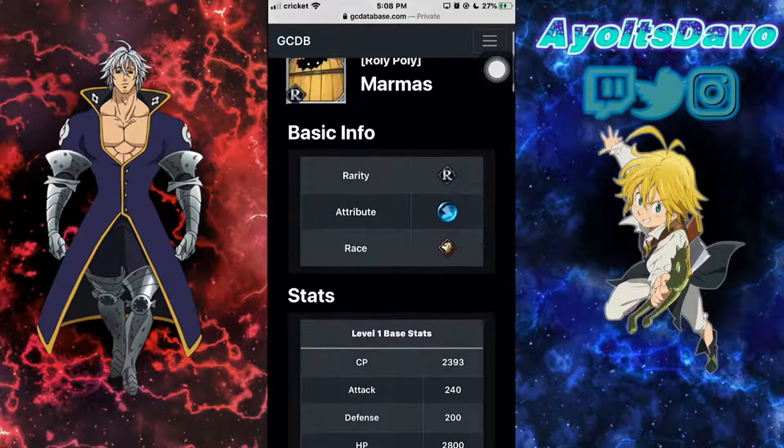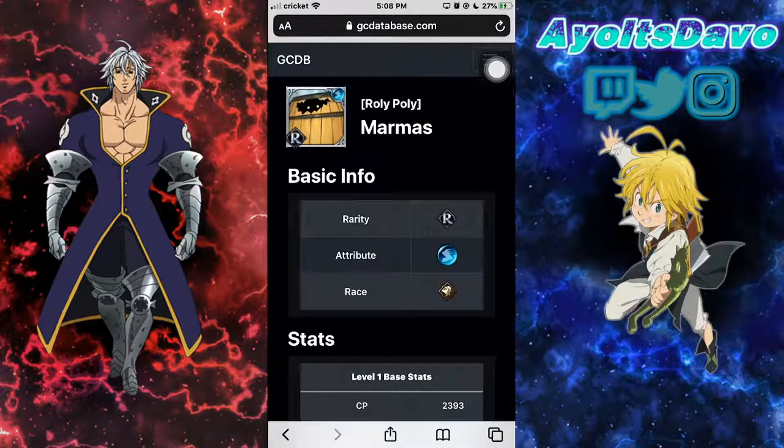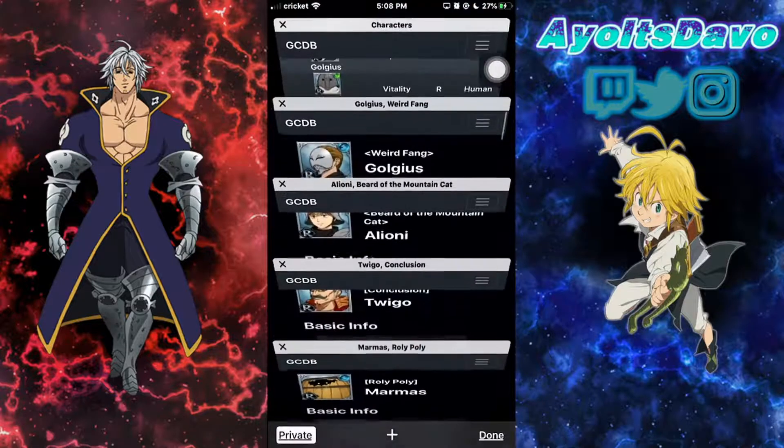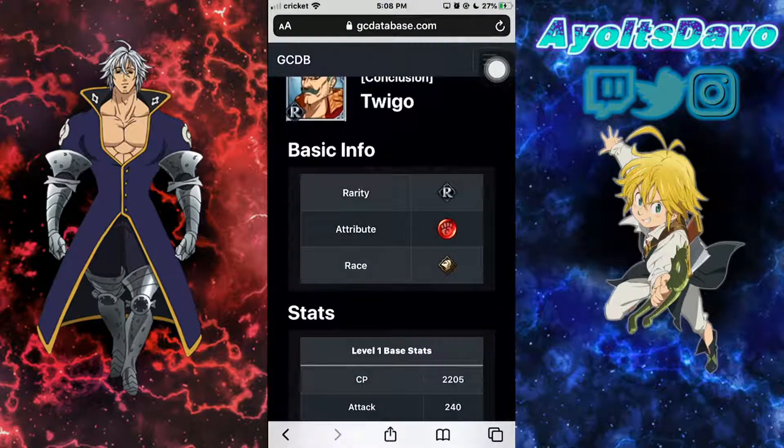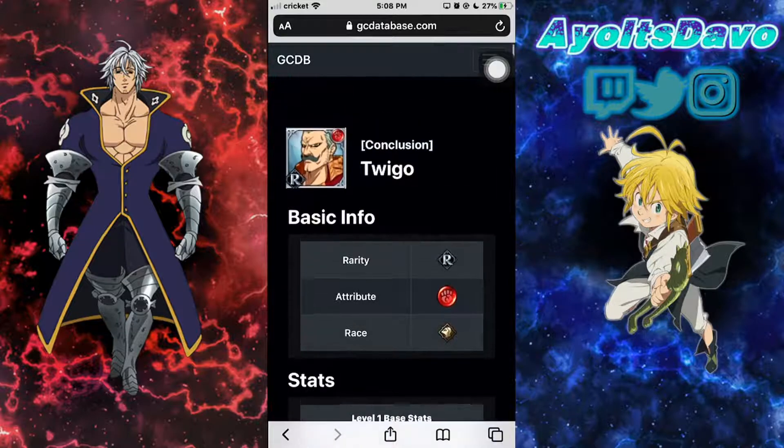These rare cards are actually really slept on, and this is why Marimus is number four for me. Let's move on to number three: Twigo. Spoiler alert — Twigo is basically hinting at number one.